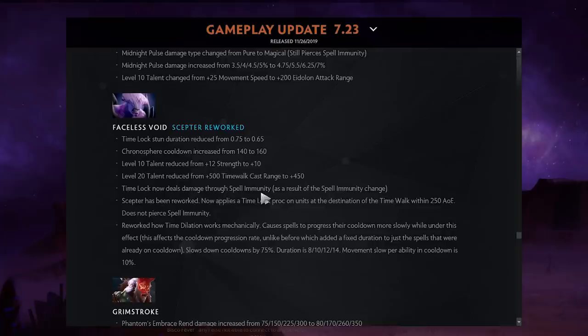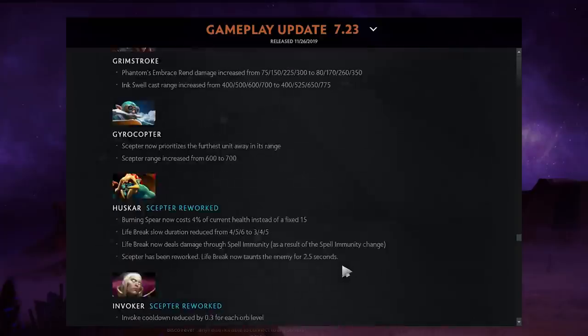Faceless Void got overall number nerfs: Time Lock stun duration nerfed, Chronosphere cooldown nerfed, level 10 and 20 talents nerfed. Time Dilation now slows the progression rate of cooldowns by 75% rather than adding a fixed number — still slows movement too. Essentially the same ability.